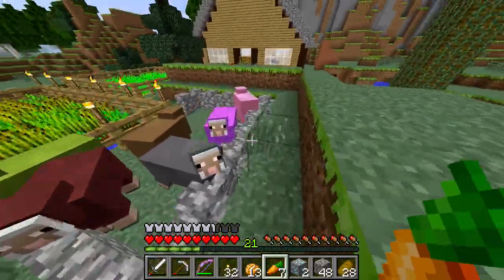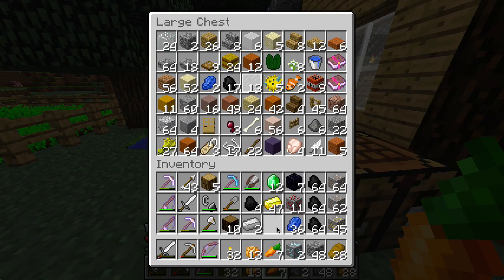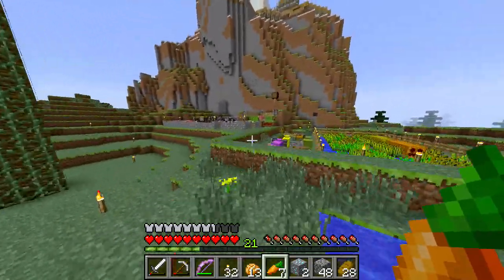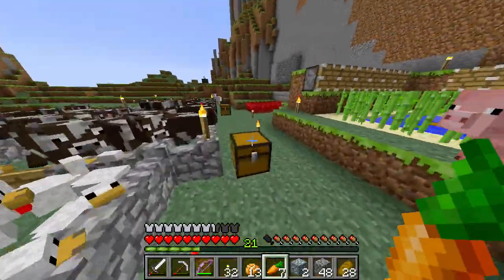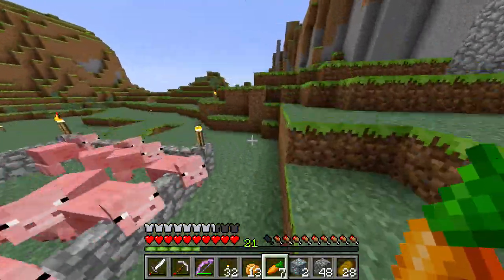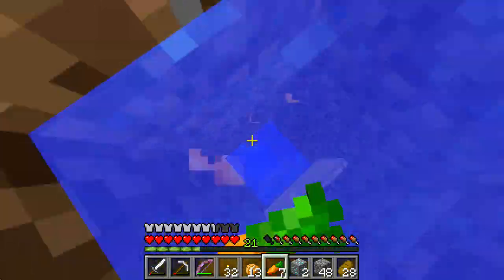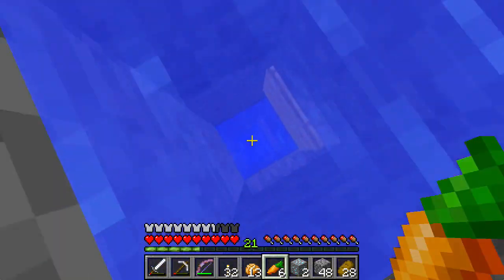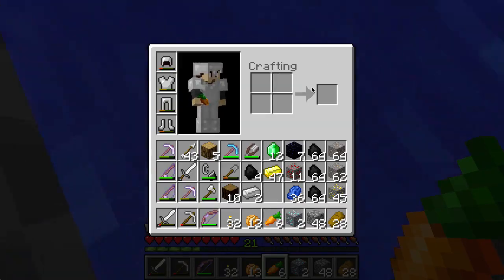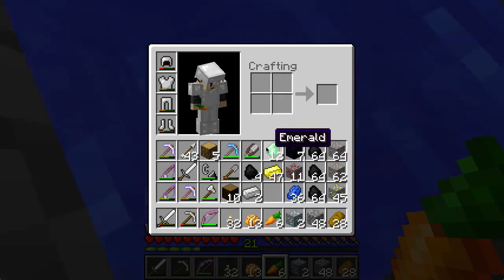Maybe we'll build a new house somewhere - I have no idea where still. We'll throw the three name tags in there; I don't know what I'm gonna use them for yet. Let's head down into our mine area and I'm gonna mine the two diamond ores, and then I'll probably smelt everything off screen and then we'll do something else super super duper awesome.